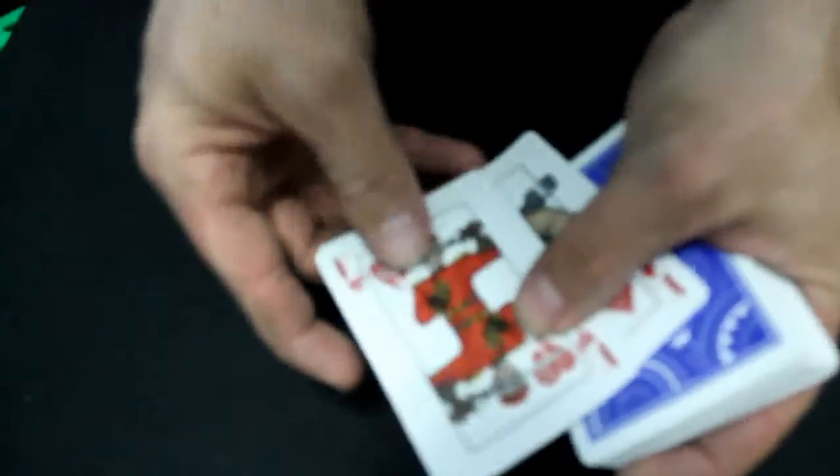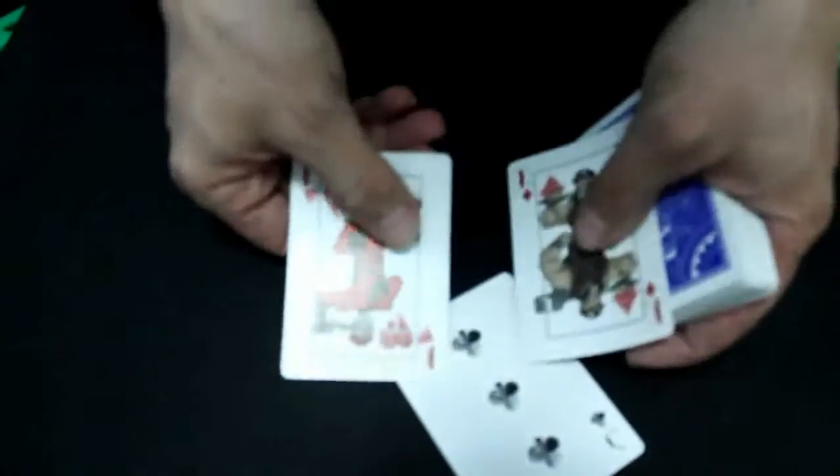And I'm going to take these two kings — nothing between them, obviously — and let's give them a little wave. And instantly, one card does actually appear between them. And that card is your selection — the three of clubs.